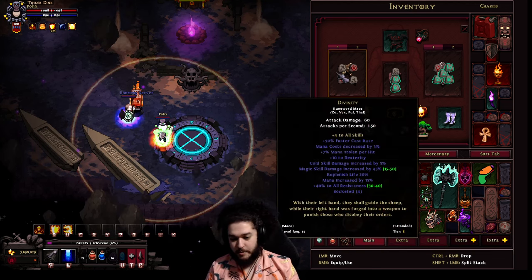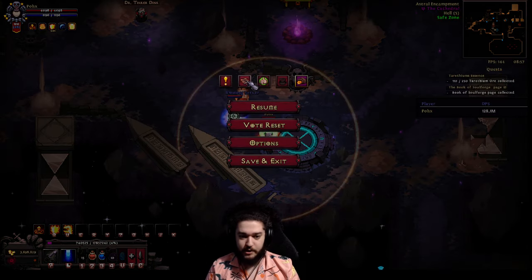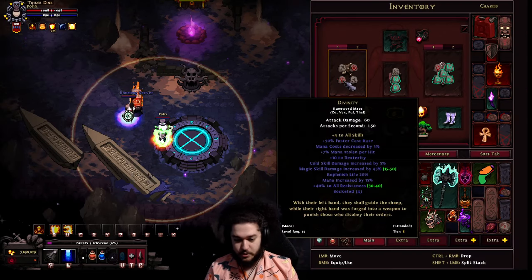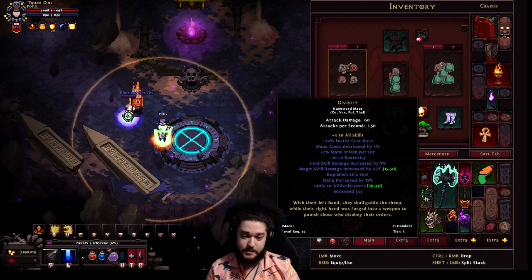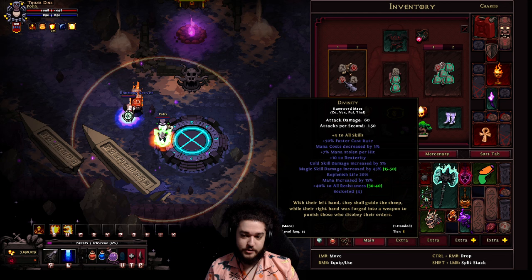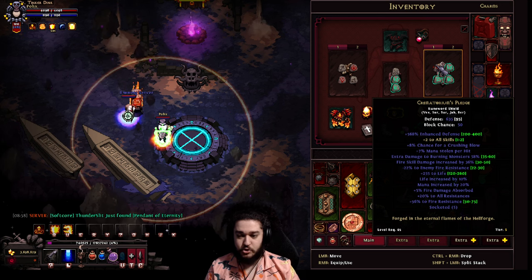Now let's talk about the gearing. My weapon of choice is the same weapon from the previous video — a Divinity. You can make this with a Rune Word by looking it up. The two best stats on it would be Magic Skill Damage or high plus-all-skills. I have Magic Skill Damage at 45, which is its own multiplier. Make sure when you're doing this you use it on a one-hander, not a two-hander.